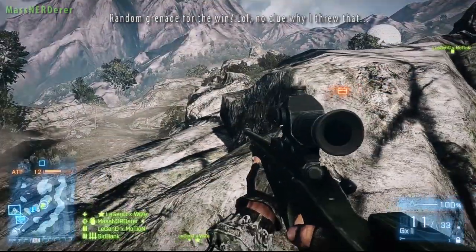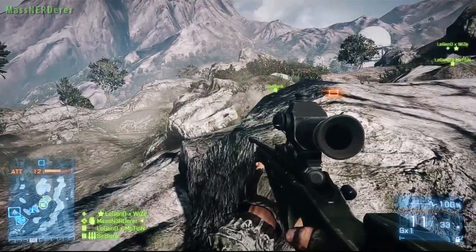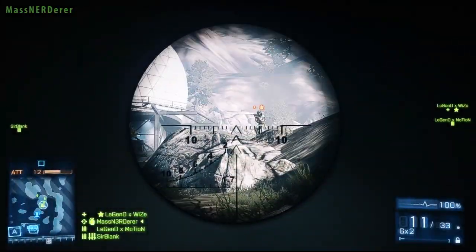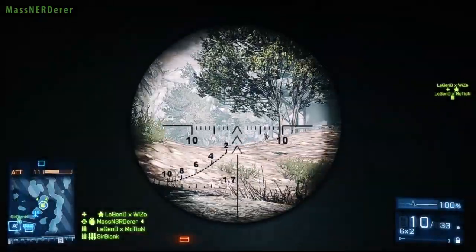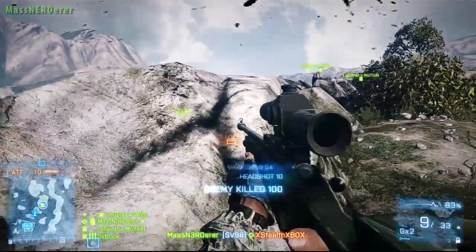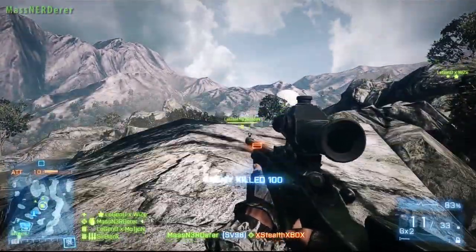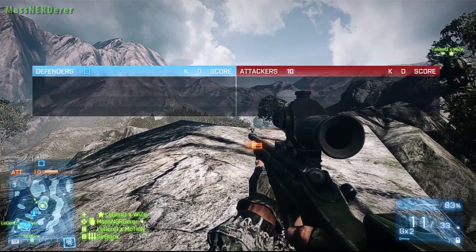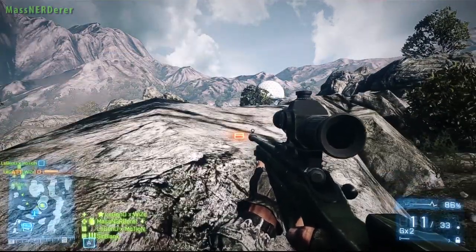The goal here is to find a position that is not only advantageous for you but also for your team. From my position here, I've got plenty of cover and plenty of room to fall back if needed. I also get the ability to effectively see the entire map with only slight turns, and I can give supportive fire to any of my squad mates in their positioning as well. So as we're waiting for the enemies to respawn, let's just show you how effective this spot can be.